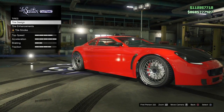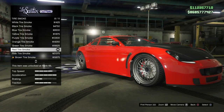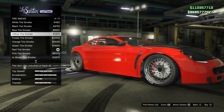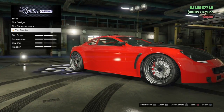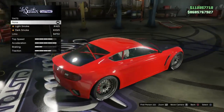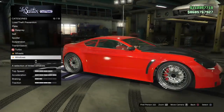For tires, we're running custom tires with enhancements — that's your choice if you have the money. For tire smoke, you can run red or blue. I'm running red because it matches the color of my car, but the color of the car does not matter at all — it doesn't do anything. For windows, it doesn't really matter either, but I'm leaving them off so you can see the roll cage.